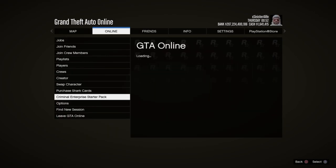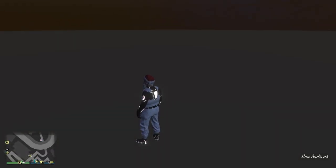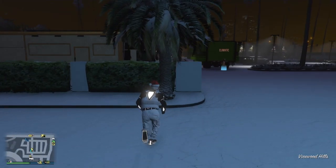Deny it with circle. Then go online, go down to Critical Enterprise Starter Pack, accept and enter into it, then back out. You can sit here until you die or get out, and just don't move.